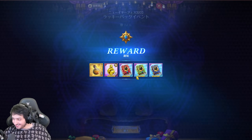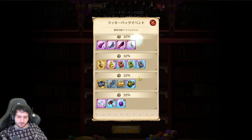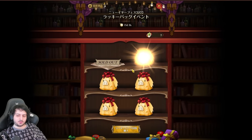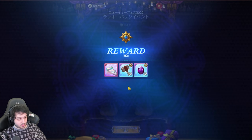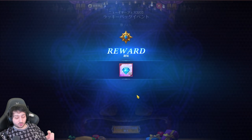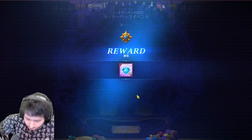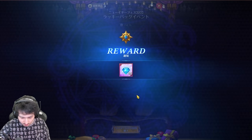I'm going to open my free ones and see what I get. Depending on what I get, I'll buy the other ones. With the free ones, I got the 30 hammers, I got the worst one, and I got the 25 gems. So this was pretty good.